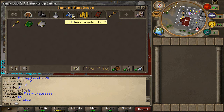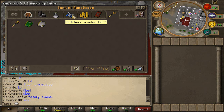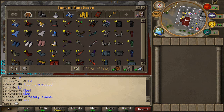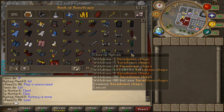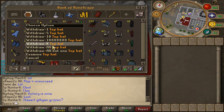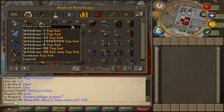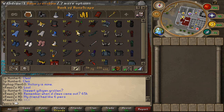Now we've got the main tab — this is all the PKed stuff I've got. I have sold quite a lot of it, obviously because I need the cash pile, but this is what I've got left. I have bought a few things like the White Mystic. So let's have a quick look at this PK bank tab. You can tell I brought those Zamrock Chaps and crap. Let's have a quick look — one of them rune crossbows.